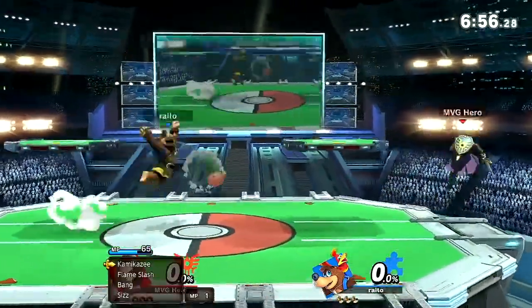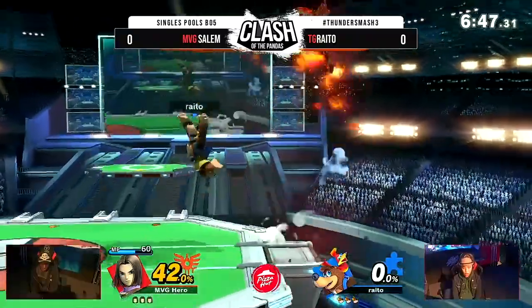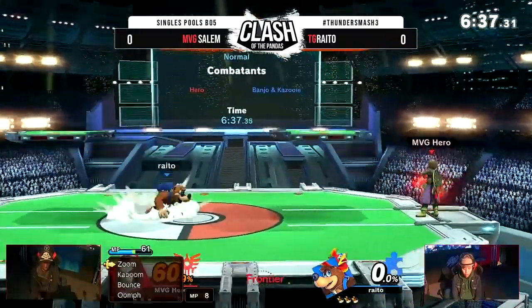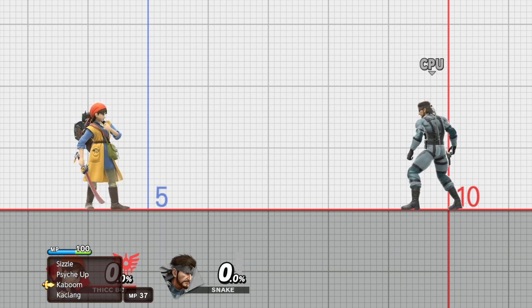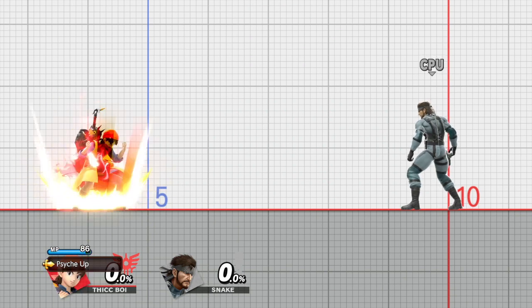To beat Hero, we're going to have to understand what his game plan really is. Most Hero players want to zone and use their RNG of their down-B to their advantage. The first thing we need to learn is how to read Hero's command selection menu. This method is originally created by Parappa, an extremely good Hero player. When Hero pulls up his menu, determine how much space you have between you and Hero to know which command selections he's most likely going to use. Then, instead of reading the entire menu, read only the first few letters of each command — for instance, K-A-M means Kamikaze. You want to be able to quickly read it and react to what Hero may do.